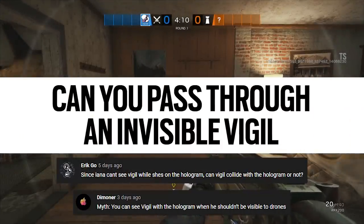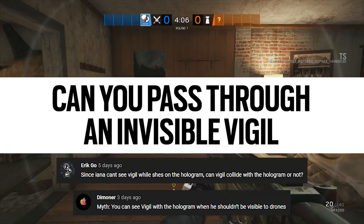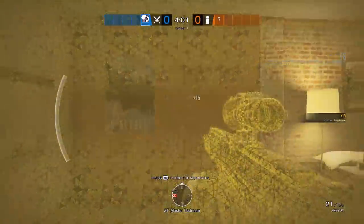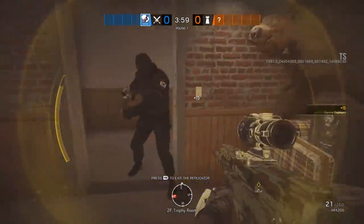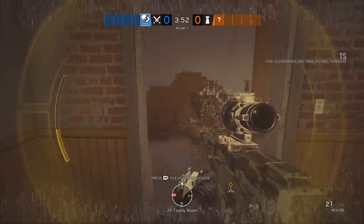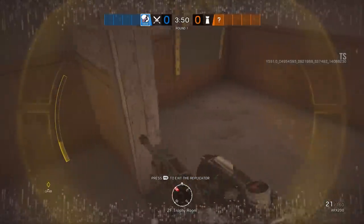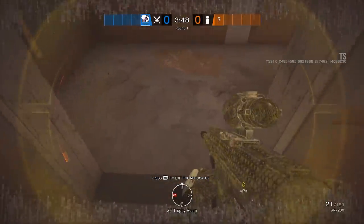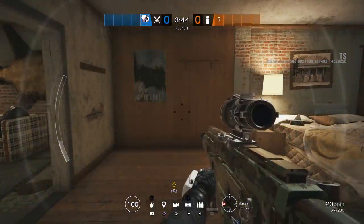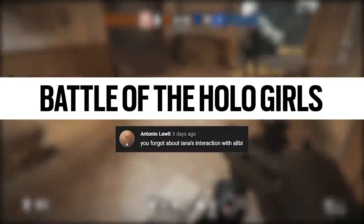Now we've got another community-submitted myth, and this is quite a good one: can you pass through an invisible Vigil when you're in Yana's hologram? The hologram is basically just a glorified drone, so Vigil when he goes invisible to cams also goes invisible to the hologram. As you can see, he is solid. When he's invisible, he's still solid — you still can't pass through him, and I guess it could give away his position if you can actually walk into him. So that is busted — you cannot walk through him when he's invisible in Yana's hologram.